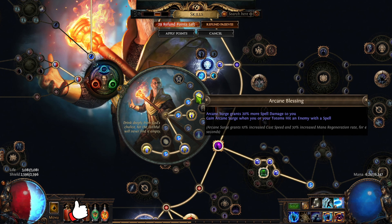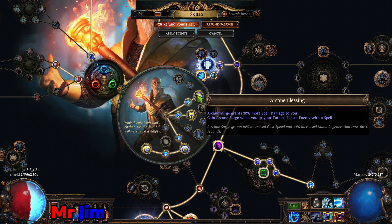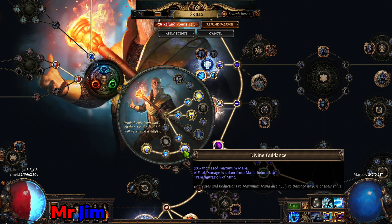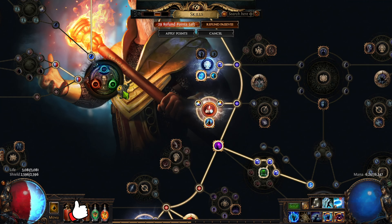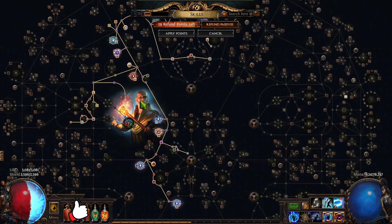For ascendancy, your first point should be Arcane Blessing — it gives damage, cast speed, and increased mana regen, which is everything you need on the campaign. Then take your second, third, and fourth points. The new changes to endurance charges feel quite good for this build and give a lot of defense, but you won't need those two points until about T10s and red maps, so don't rush them.